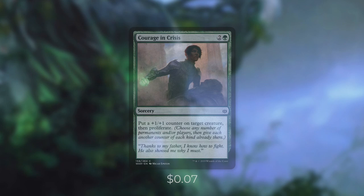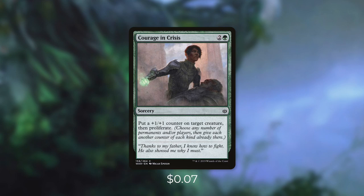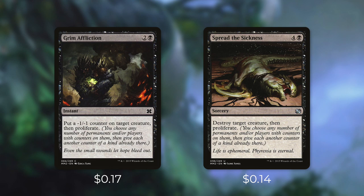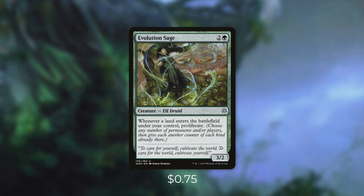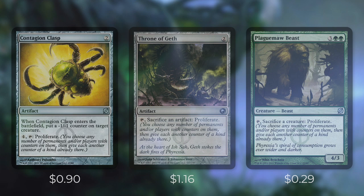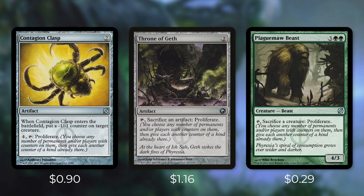Let's go through what that is in tactic number five: what a pro. First up there's Courage in Crisis, which puts a plus one, plus one counter on target creature then proliferates. Proliferating means you choose any number of permanents and/or players, then give each another counter of each kind they already have. This effect is incredibly explosive with Hapatra — for each creature with a minus one, minus one counter on them they get another counter and we get a snake. So we want as many proliferate effects as we can get. Next up we've got Grim Affliction and Spread the Sickness. Grim Affliction puts a minus one, minus one counter on target creature then proliferates, and Spread the Sickness destroys target creature then proliferates. Both Pollenbright Druid and Bloom Hulk proliferate when they come into play. Evolution Sage proliferates every single time a land comes into play under our control, essentially turning all our land plays into token generators — Evolving Wilds can be doubly effective. Finally we've got repeatable proliferate with Contagion Clasp, which enters and puts a minus one, minus one counter on target creature and we can pay four and tap it to proliferate. With Throne of Geth we can tap and sacrifice an artifact to proliferate. And Plague Myr makes it even easier, allowing us to just tap and sacrifice a creature to do so.